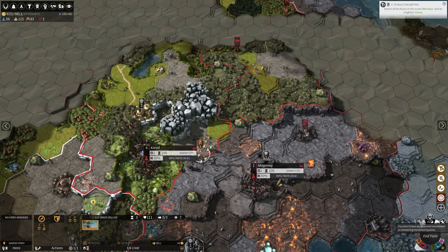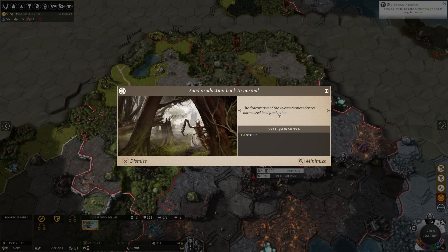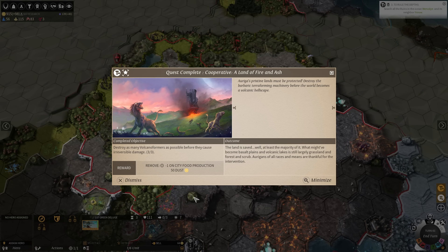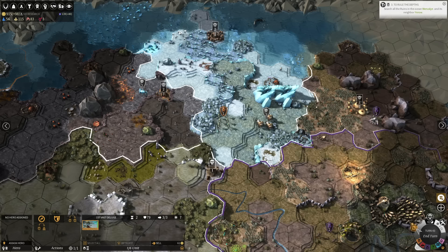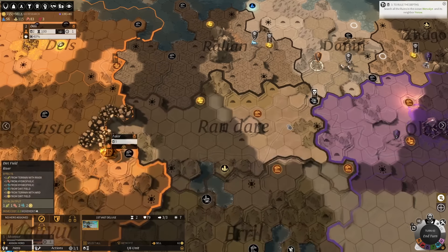Food production is back to normal. The volcano formers are dismissed — somebody got the other one. We finished our Diplomat's Manse. The land is saved — well, at least the majority of it. What might have become basalt plains and volcanic lakes is still largely grassland and forest and scrub. Aurigans of all races and means are thankful for the intervention. Except probably for the volcano people who wish the whole world was a volcano — I get it. I don't want that, but I understand if you really care about volcanoes.